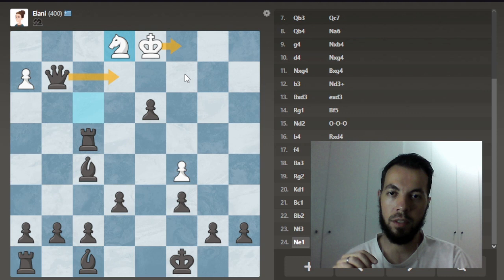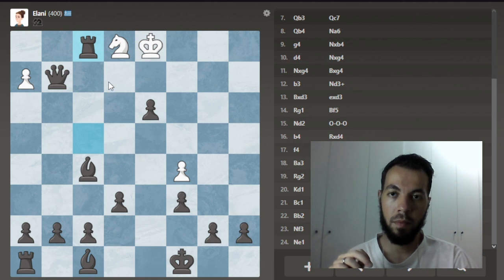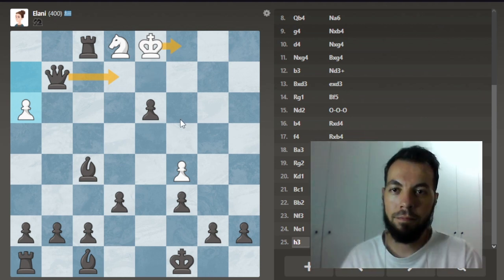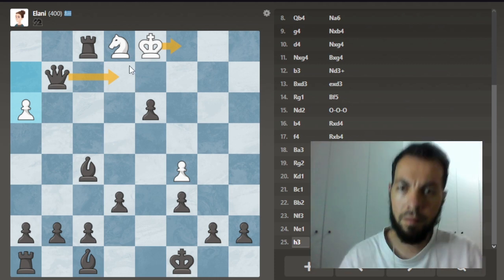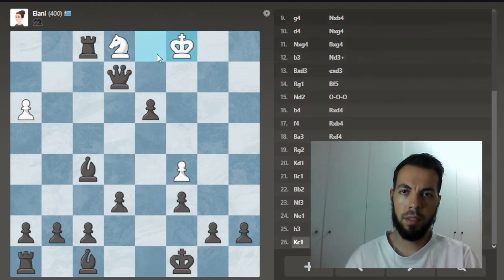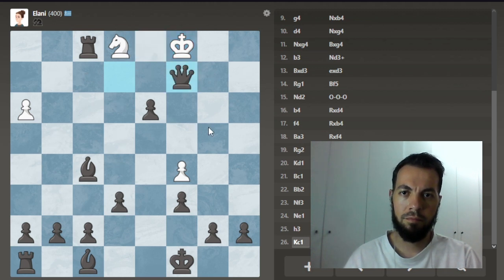How can we deliver checkmate? Check here — not checkmate yet because of this. Let's think — can we make anything else? This move pins the knight, which might be interesting. It can't take because it's pinned. Check here, king goes there, and we can give checkmate because of the pin. That is checkmate!